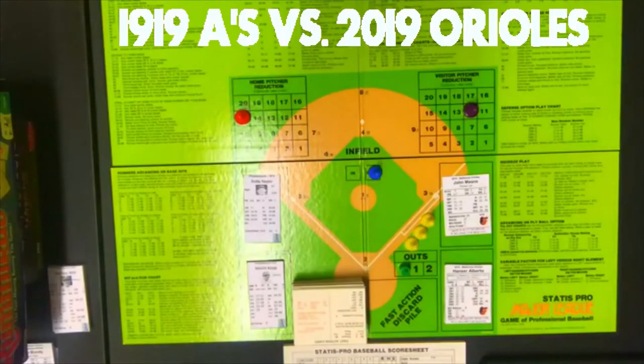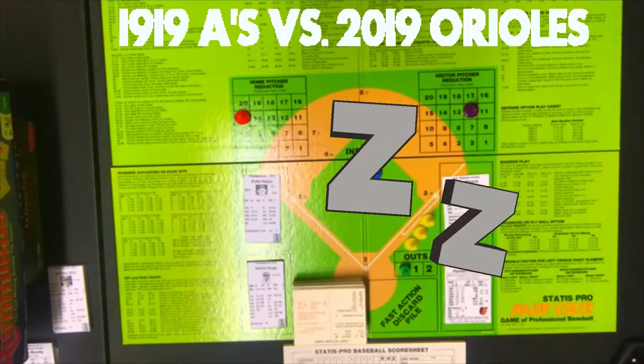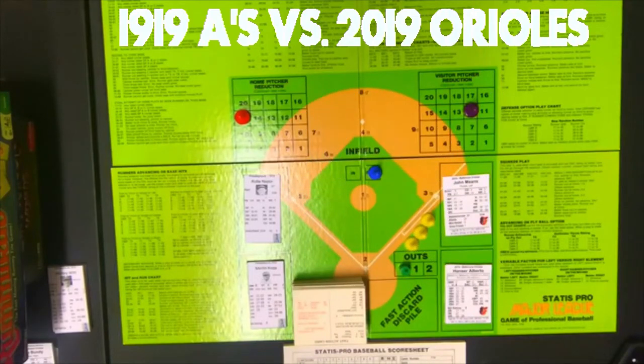Hello, sports fans and baseball fans. It's me, Sportsman Z, and I'm back with another Status Pro game for you. You'll notice the setup today is a little different — no scoreboard in the scene. I will have the scoreboard off to the side and keep the score on it. At the end of every inning I'll put it in front of the screen so you can see where we are. I've been told it's a better viewing experience with the camera closer to the board so you can see the cards more clearly.